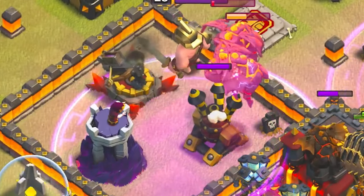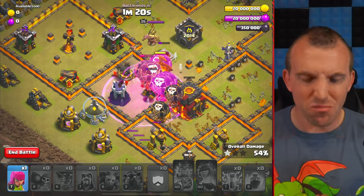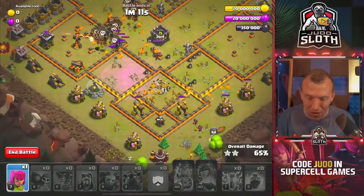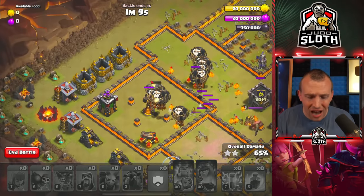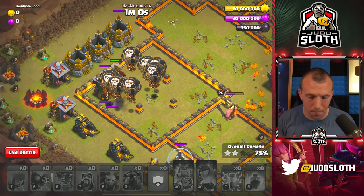Now, don't worry about the Wizard Tower locking onto the Lava Hounds. This base is set up so that Lava Loon is really easy. You will get this done. Time is just something you want the troops to go back across and take out those other buildings.